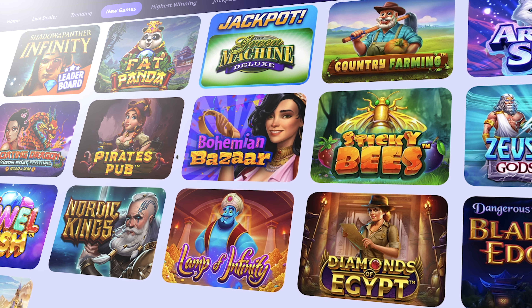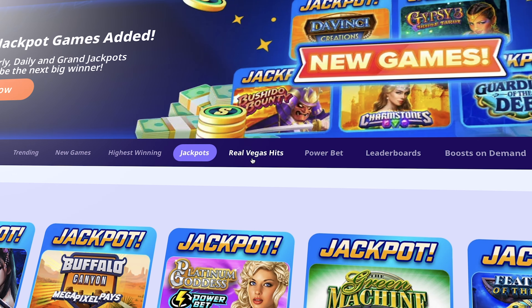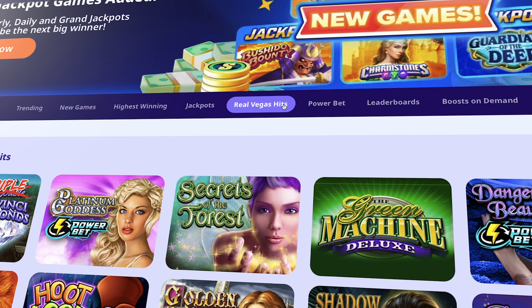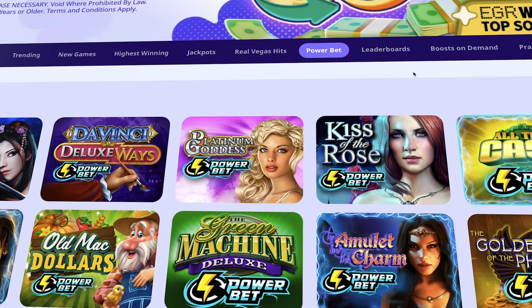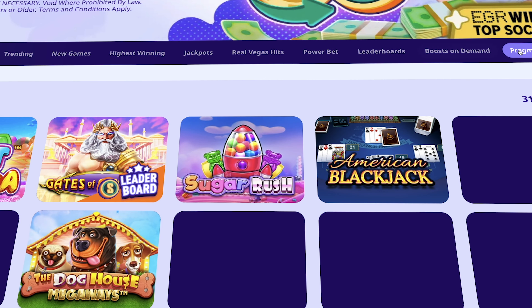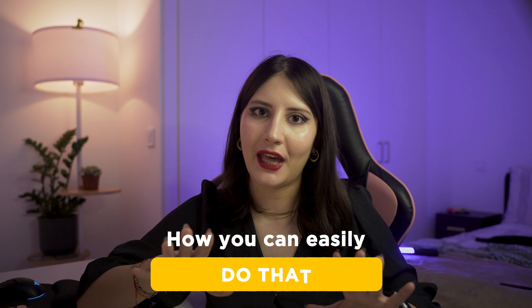Hi5 Games is a sweepstakes social casino that is reputable for its amazing usability, welcome bonus and features. The platform is filled with a lot of gaming options such as slots, table games, video poker, scratch cards, live casino rooms and many more. This is a social casino so you cannot play with real money straight away, but there are Sweep Coins you can exchange for cash prizes or gift cards. And I will explain how you can easily do that.